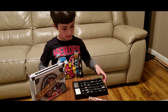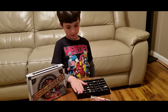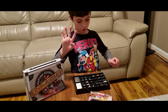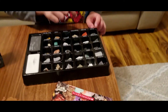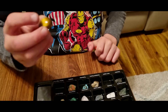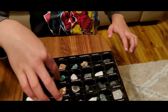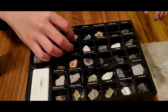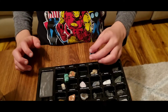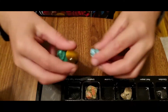If you decide to get this set of rocks and minerals, make sure you wash your hands after using these things. Now I'm going to show you my four favourite stones: Red Jasper, Yellow Tiger Eye, Malachite, and Turquoise. These are my four favourites.